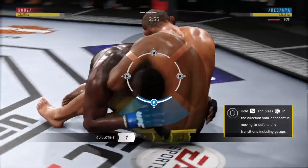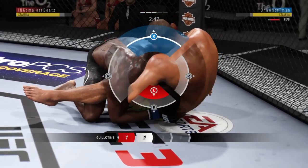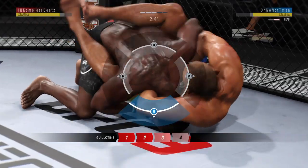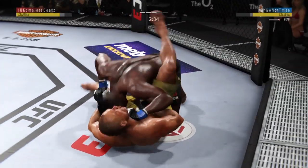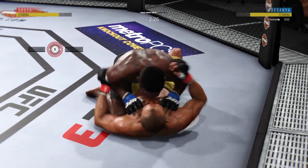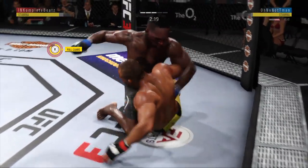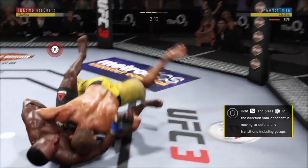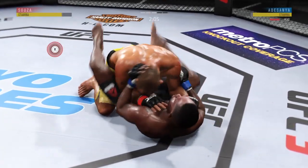Going into a guillotine choke attempt here. That is a tight guillotine — and he gets out. That was a close guillotine. He's got one leg in between, so he's in half guard here. Israel Adesanya's lower jaw very swollen now — time to bite down on the mouthpiece and move forward. Excellent movement on the ground here, constantly moving, constantly staying busy.